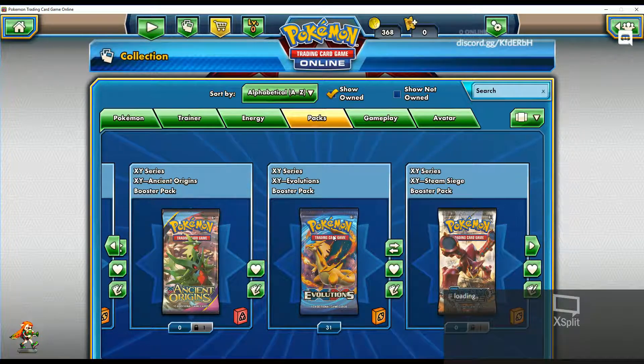I didn't even know I bought over 31 packs of Pokémon cards. I gotta go look at those cards and see what I pulled too. And I think Steam Siege is what they already gave me. That's 59 codes total.